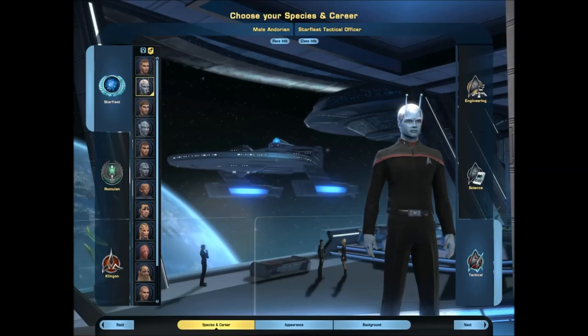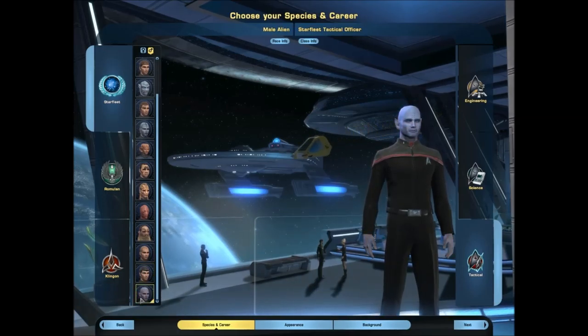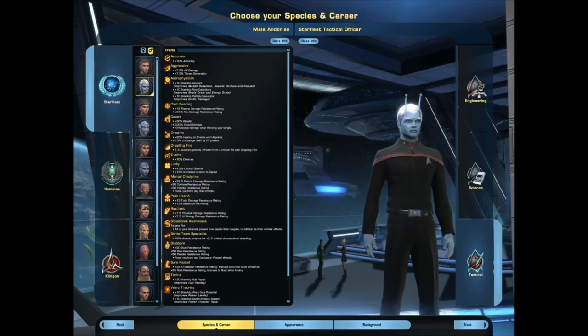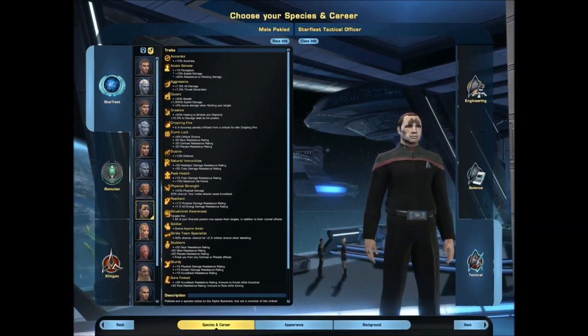So you choose the race that you want to use — there are plenty of choices. The Human has race info and traits here. The Human has the race trait 'Leadership', which is interesting, though maybe it's only for the bridge officer. So we will create a character; I will play it as a Tactical this time.